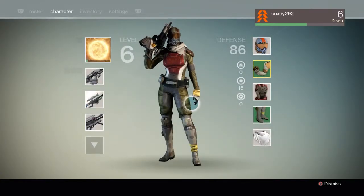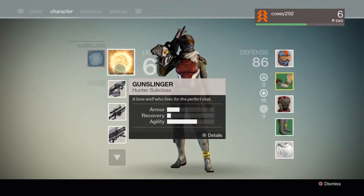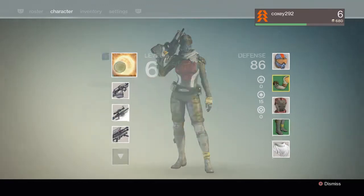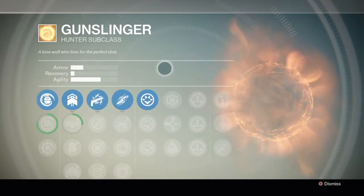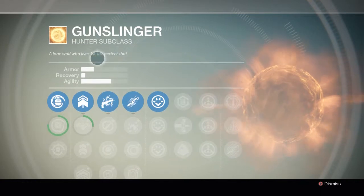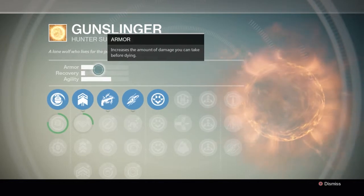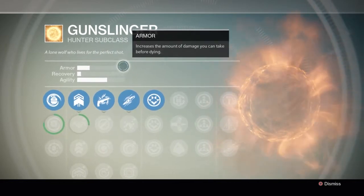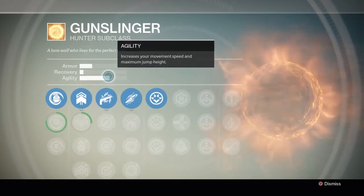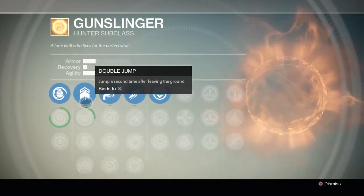Next we'll look at the character screen. I'm level six, barely any experience in the level. This is the Hunter — specifically the Gunslinger subclass. It tells you how much armor you have, though the scales are somewhat meaningless. Also shows recovery and agility, and I love that it explains exactly what those do.